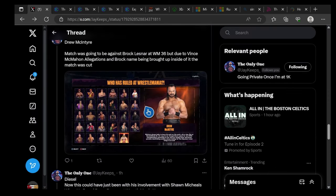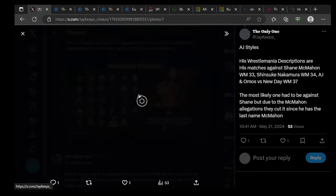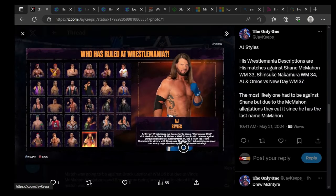Drew McIntyre always looked to leave his mark at the event. At WrestleMania 36, the way he ran through Brock Lesnar for the WWE Championship is something no fan will ever forget. AJ Styles has clearly been phenomenal — victories include Shawn Michaels, a WWE Championship defense against Shinsuke Nakamura at WrestleMania 34, and a Raw Tag Team Championship victory with someone over The New Day.